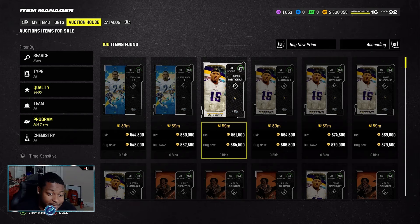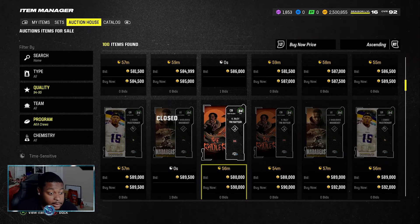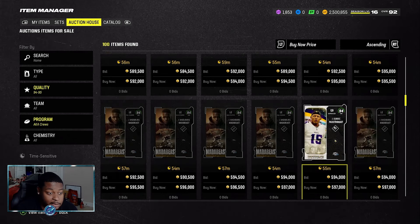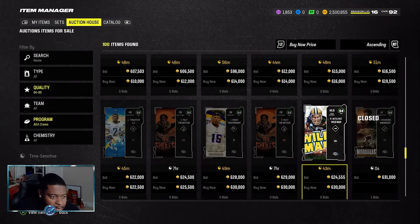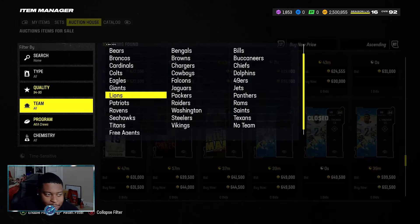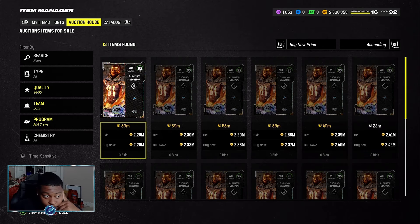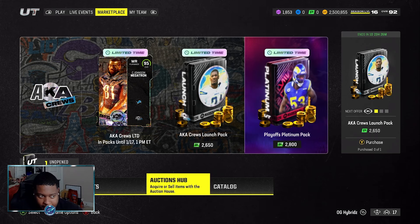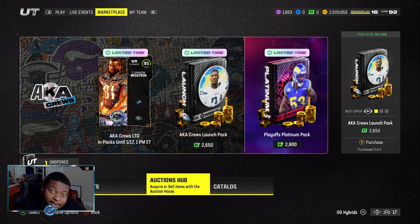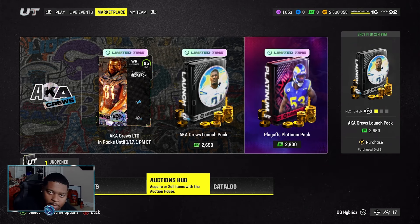Unsurprisingly, LT is the cheapest at around 560k, along with Joshua Dobbs also at around 560k. Ken Riley is going for about 580k, Mata Beast around 600k, Ray Nitschke around 600k as well. And Calvin Johnson is going for 2.2 million coins — that's insane. Hopefully if you hit that like we'll come back and open those two special offers. As always, I love you all — leave a like, comment, subscribe. The Hybrid Family is growing and we're inching toward 1,000 subscribers. Until next time!